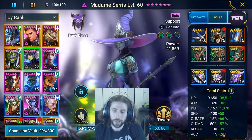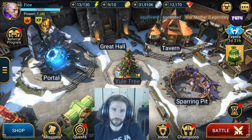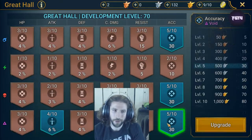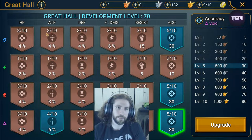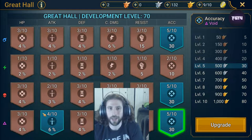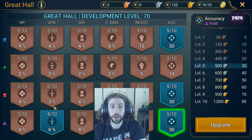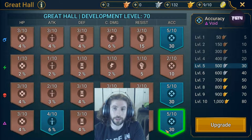I actually do love having a two-piece Immortal set. If I wanted to go even further I could probably get rid of the accuracy once we get a little higher on the Great Hall. I build my stuff in an unorthodox way because I build according to what I need to get there faster. A perfect example: I built some accuracy which is awesome because that's what I needed at the moment to get higher accuracy for Madame and other characters.